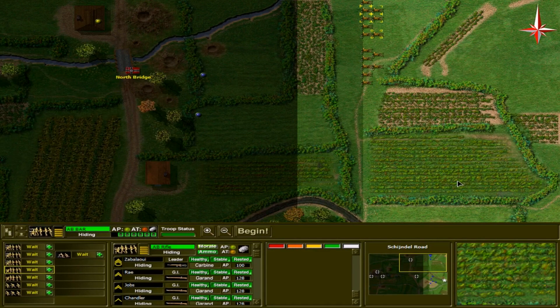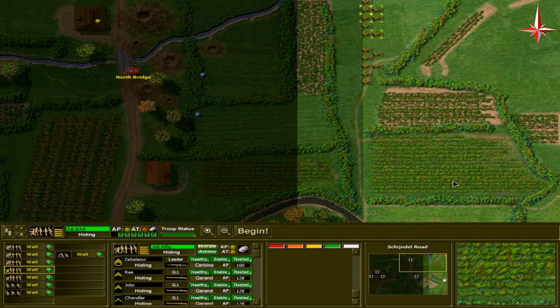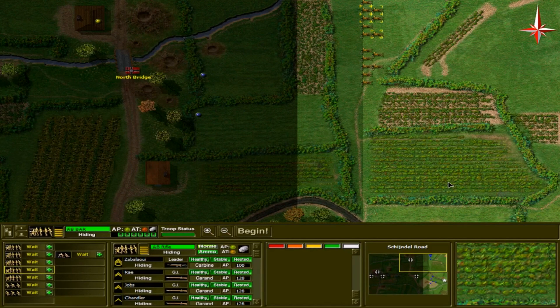General Montgomery wants to advance north with the help of 40 divisions and swing north of the Rhine into the heart of Germany. General Patton and the American forces would advance with 12 divisions and cross the Rhine in the south. But again, the ability to support both of those advances simultaneously is hamstrung. Eisenhower has to make a decision — he can either support one or the other; he can't support both.